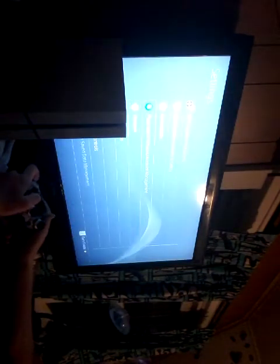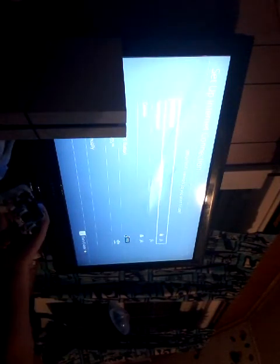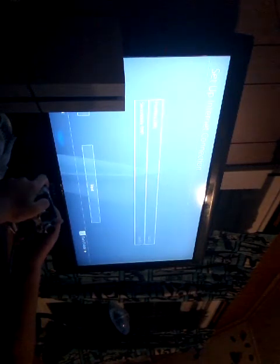So let me run through the steps again: go to Settings, go to Network, go to Set Up Connection, Use Wi-Fi, Custom, choose your Wi-Fi — mine is Netgear 69. Then go to Automatic, Do Not Specify, Manual, then Automatic, Do Not Use, and test it.